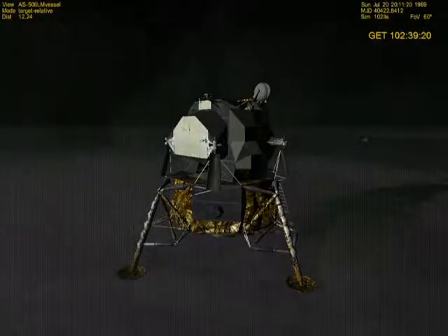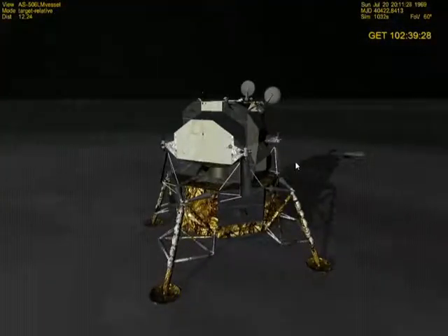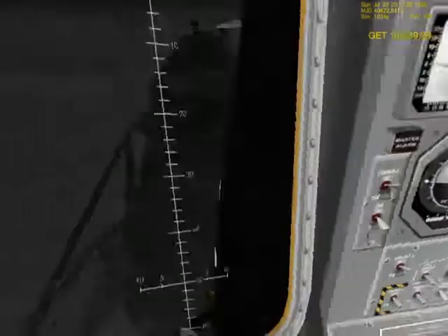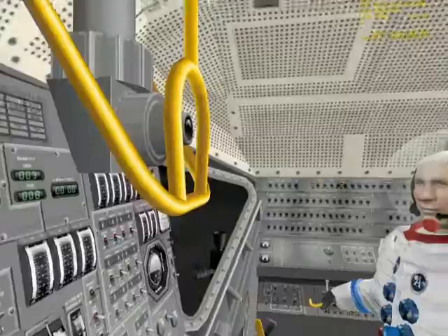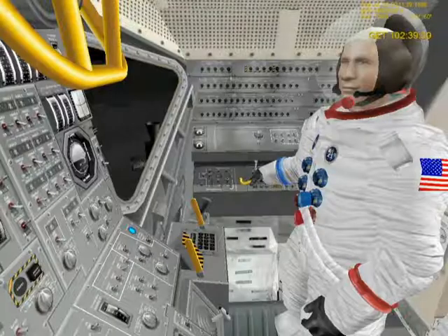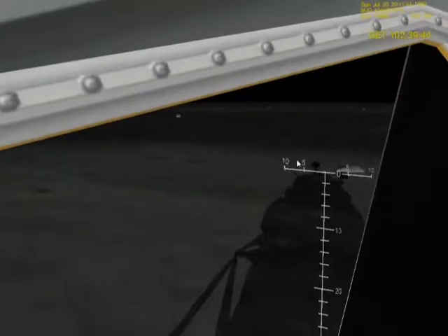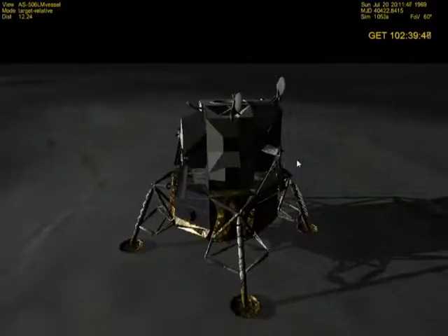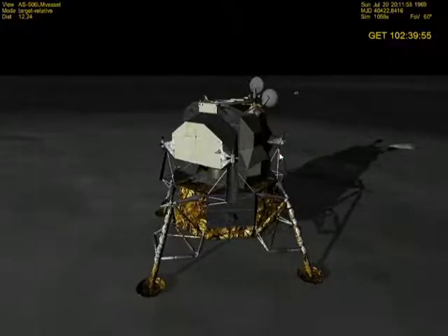Contact light! Okay, engine stop. Well there we are. Engine arm on, 413 is in. We copy you down, Eagle. Houston, Tranquility Base here. Did you go ahead and land it? Oh yes. Tranquility, we copy you on the ground — you got a bunch of guys about to turn blue. We're breathing again. Thanks a lot. So there you go — I've landed on the moon with a little bit of help from Warp Drive. Next video I'll go out and actually go on the moon. I will see you then.